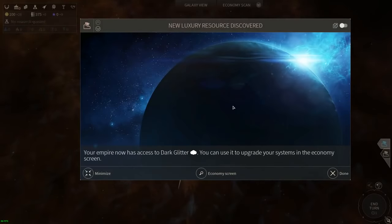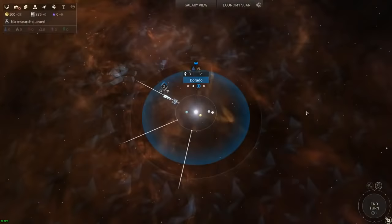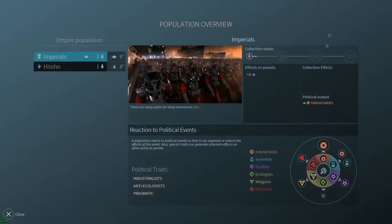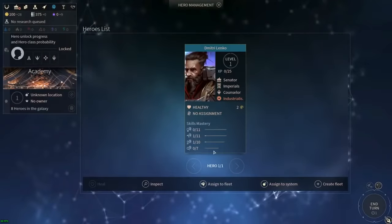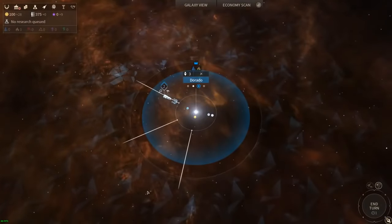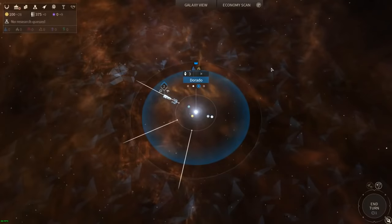Another cool thing - this company, Amplitude, makes the most beautiful and functional UI systems ever. Anytime you're in any menu, right-click to get out of it. No matter which menu you're in, right-click goes back. You don't have to find the back button somewhere in the bottom corner where it's different in every game. Right-click is completely ignored and unused in most strategy games - make it your back button.